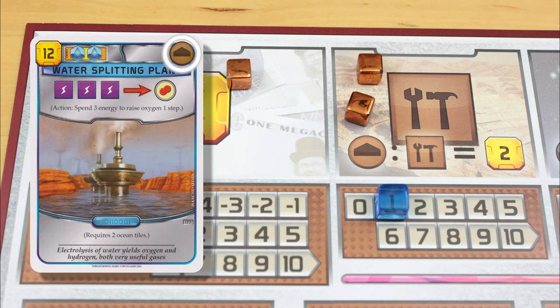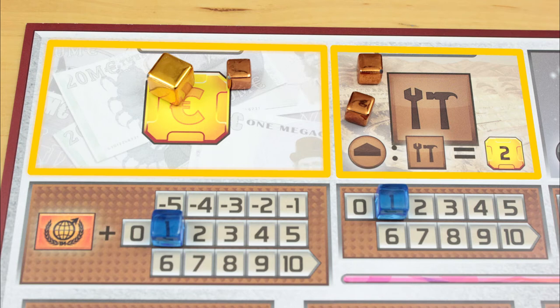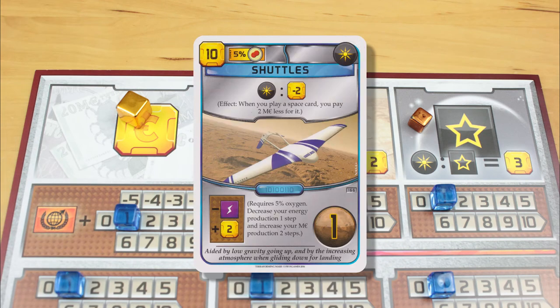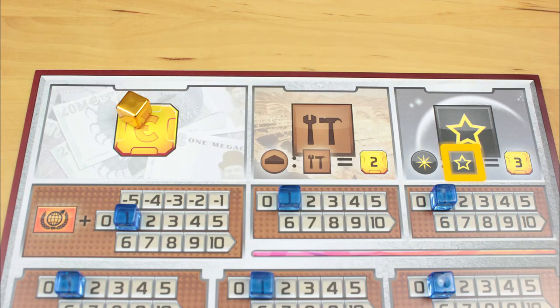Cards with this brown building tag can be paid for with any combination of megacredits and steel cubes. Each steel cube you spend is worth 2 megacredits. If you overpay for a card with steel, you can't make change. Similarly, cards with this space tag can be paid for with a combination of megacredits and titanium. Each titanium cube is worth 3 megacredits, and you can't make change with titanium either.